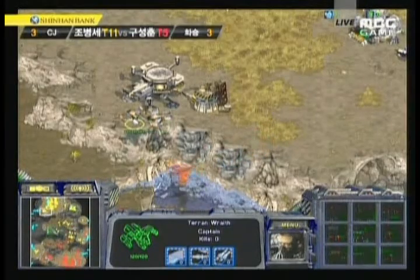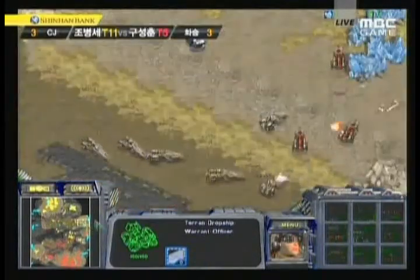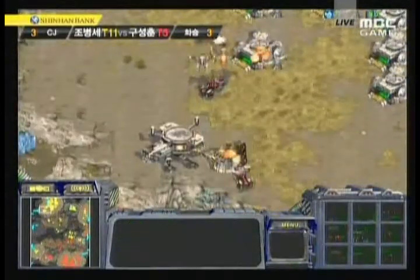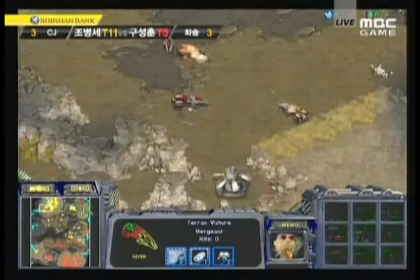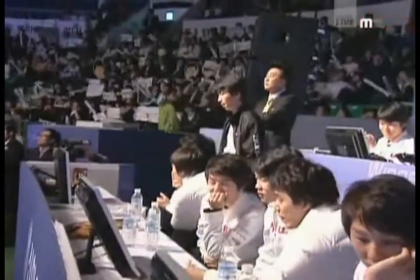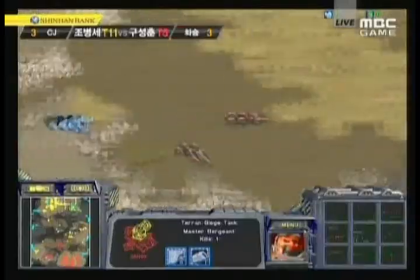Sky High also has a couple of wraiths out there apparently waiting, and this drop is actually coming in. It's going to be very critical whether Sky High manages to get this off. The wraiths are going to be there to meet him. One, two, three vultures actually managed to drop — a successful drop overall. These wraiths are going to help take care of the vultures. On the opposite side, Hya loses a couple of tanks to mines. In Sky High's main base, he's going to be forced to pull off all his SCVs.